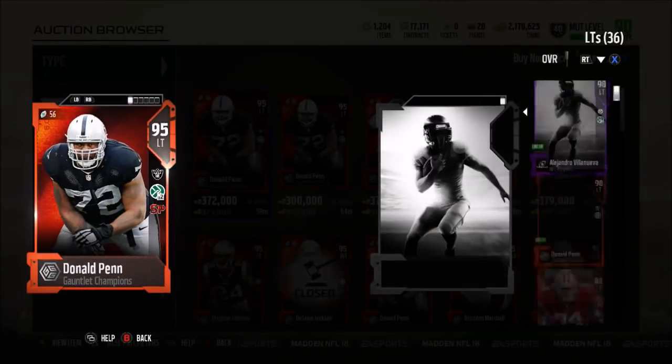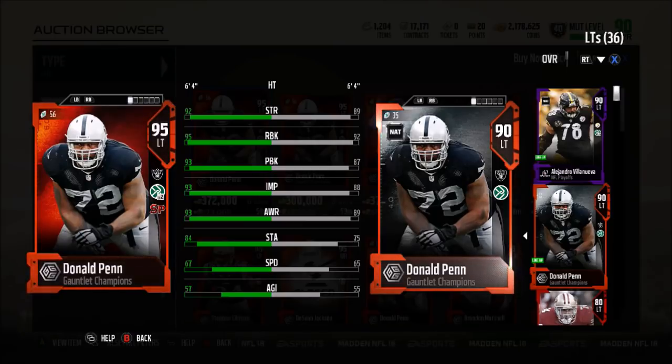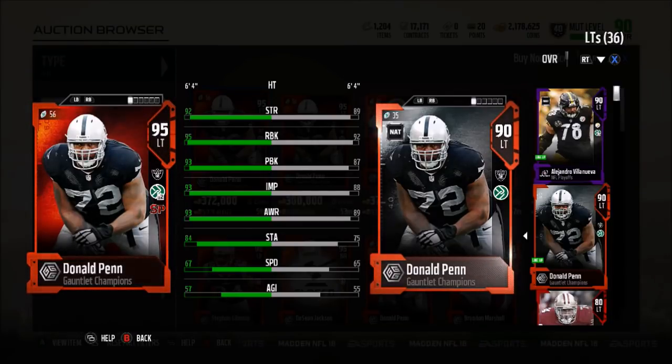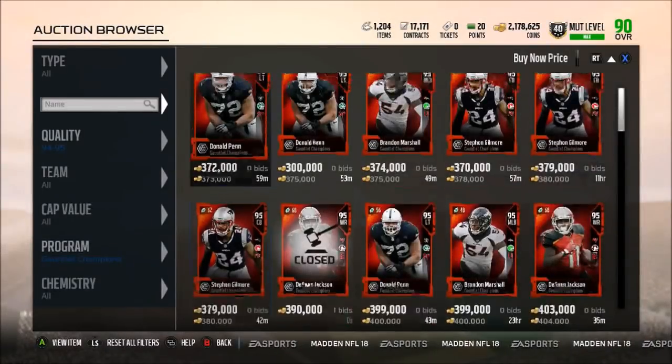We have Donald Penn, 95 overall, a secure pass blocker. Comparing to his Gauntlet Champion, he has 92 strength, 95 run block, 93 pass block, 93 impact, 93 awareness, 84 stamina, 67 speed, and 57 agility. You have to take into account that these sets just came out, and with the Gauntlet Solos now removed, these cards are going to be at their highest price right now.